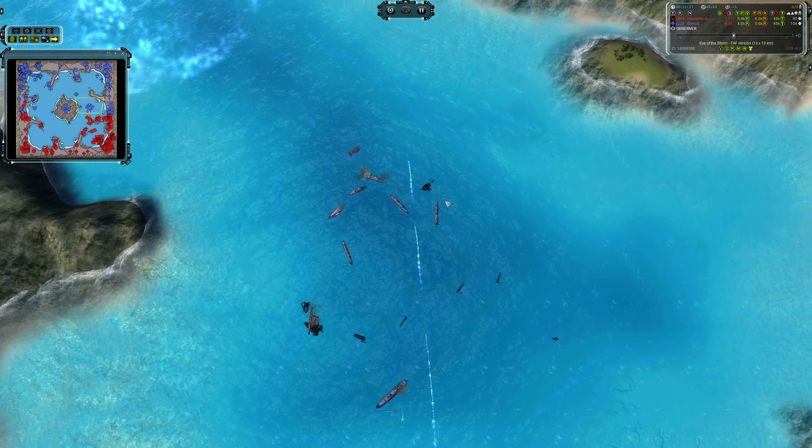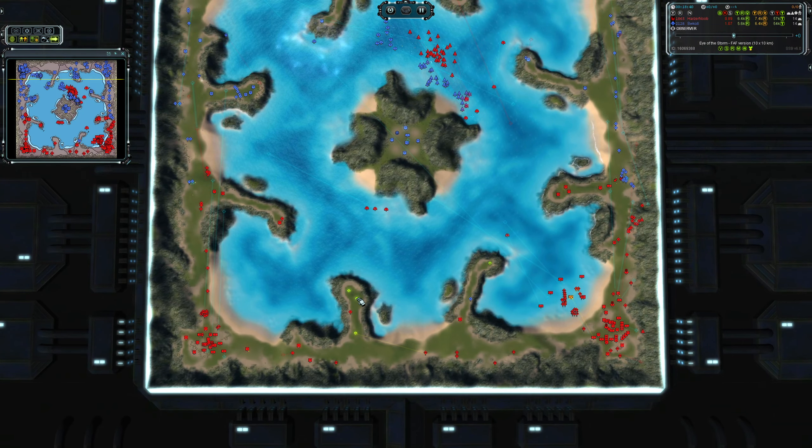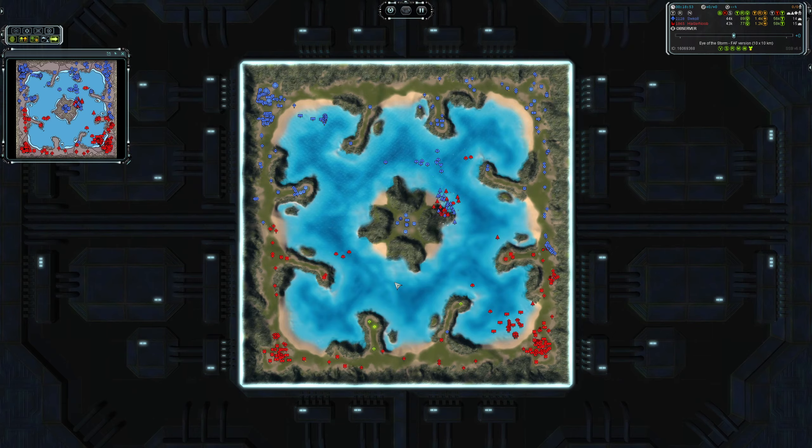That torpedo bomber is huge right now. HasANoob rightly anticipates the threat and needs to deal with it. This tank is killing stuff for free, and there it goes — excellent. The whole time the battle is raging on all flanks. HasANoob needs to get on with rebuilding — he's low on APM. The battle is sort of 50-50, but Swakul doesn't give up — he loses stuff and goes back for more. HasANoob looks task-saturated.